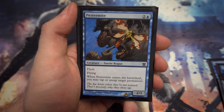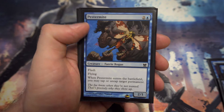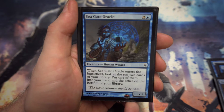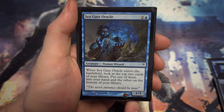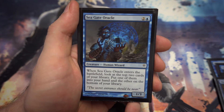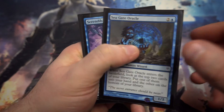Another cube favourite is Pestermite — for two and a blue, flash, flying, 2/1. Enters the battlefield to tap or untap target permanent, same as Deceiver Exarch, but just another one for you. Next we've got Seagate Oracle — for two and a blue, a 1/3. When it enters the battlefield you look at the top two cards of your library, put one into your hand and the other on the bottom. You're getting through your deck a bit quicker to find the spells you're after, and it's a nice little blocker.